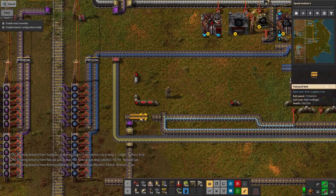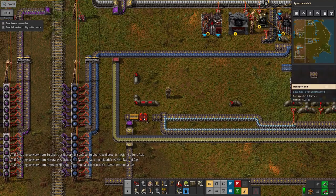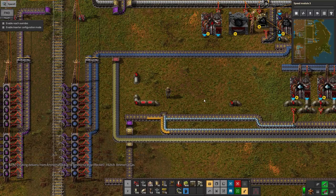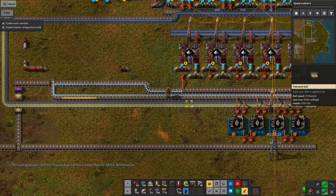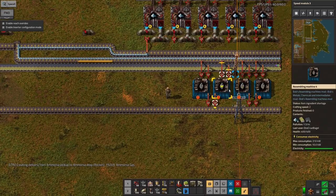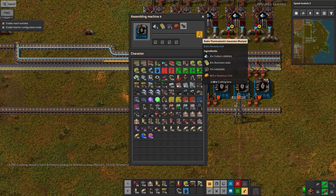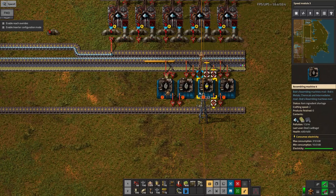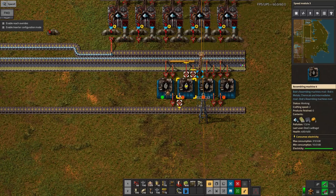I have dumped the plutonium I've generated down here on this belt, so as soon as I do that it's going to pass it along here, down to these radiothermoelectric generator manufacturers. So these are going to grab them as inserters do and start building them.